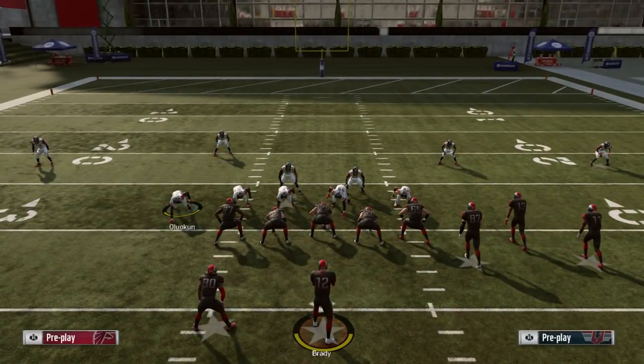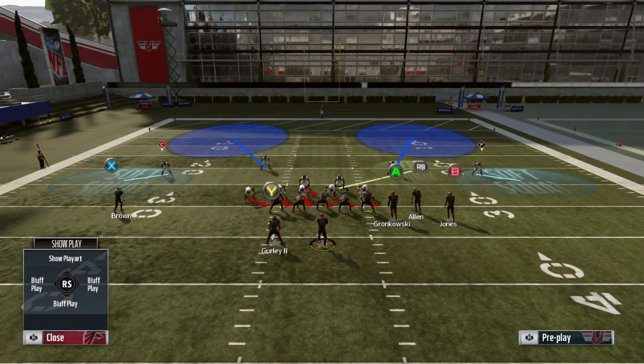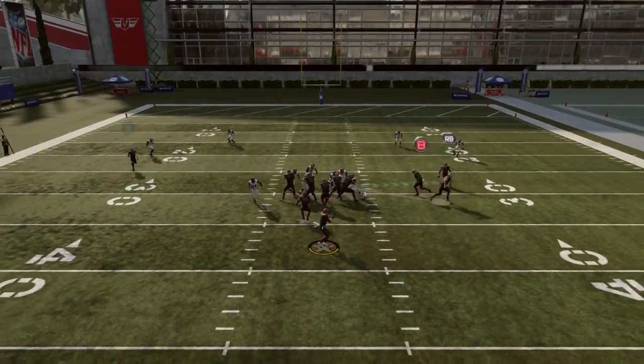Your linebacker should be right over this DT right here — and you want to blitz him. It should look like this. You want to hover into the listening position. I'm gonna block the running back — six versus six. Check my man, see.